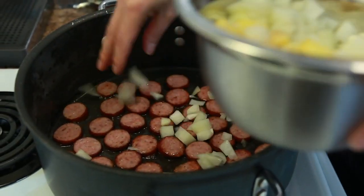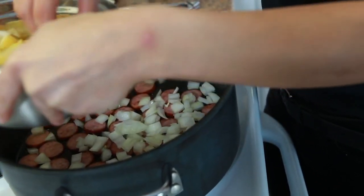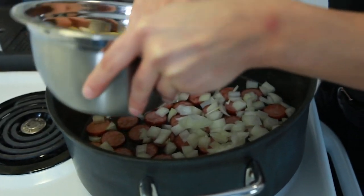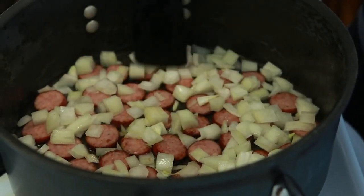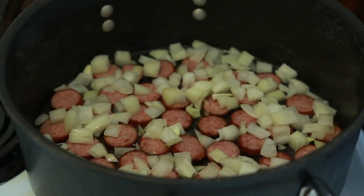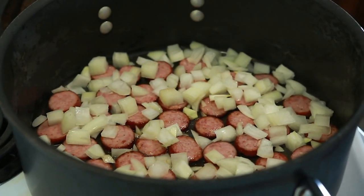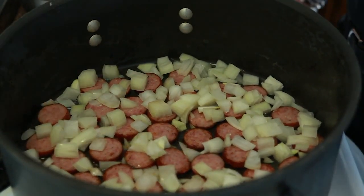Add the onions on top and get them frying up. Once you've flipped the sausages, it's okay if a bit of potato gets in there — it's not going to hurt it. As with most of these recipes, you don't want to be moving things around too much because you do want to get color on the bottom.